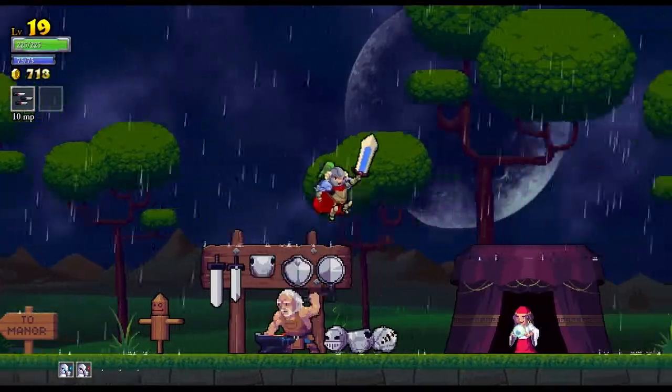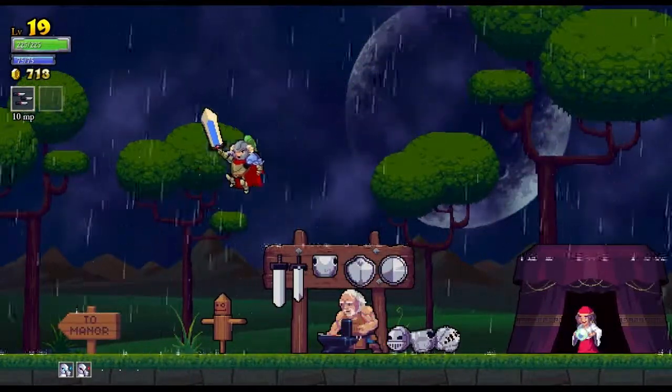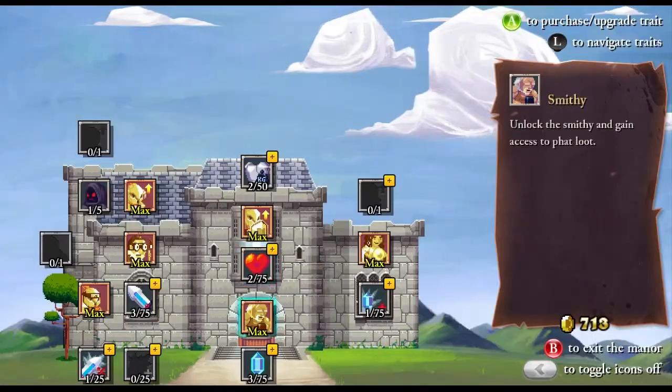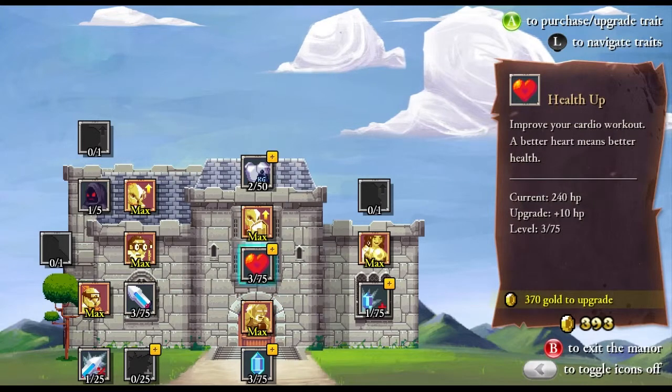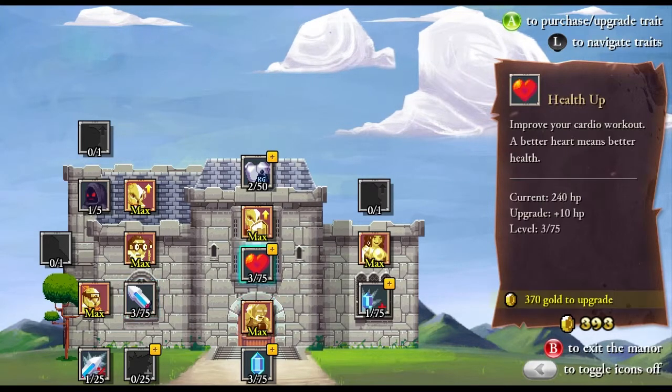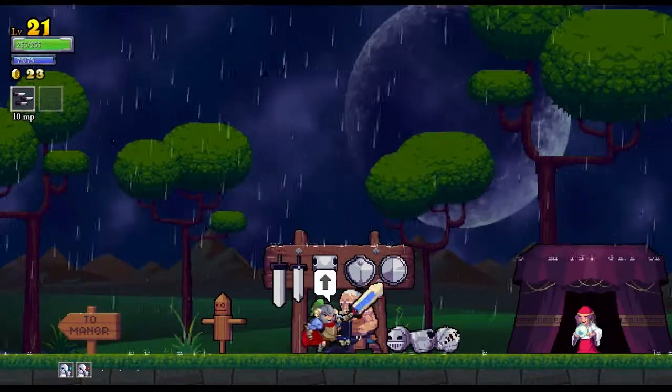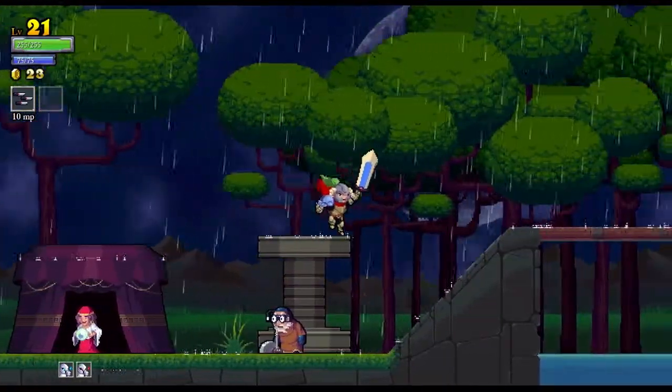Let's see what runes are available to me. There's actually no runes that are interesting to me. So let's see what we've got — health up, let's get some of that. Actually, let's get a couple of those. Alright, final run — let's make it a good one.